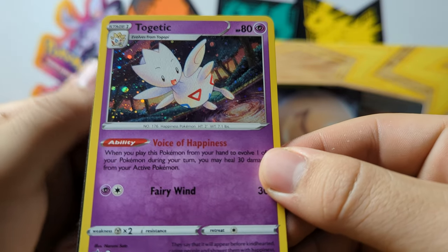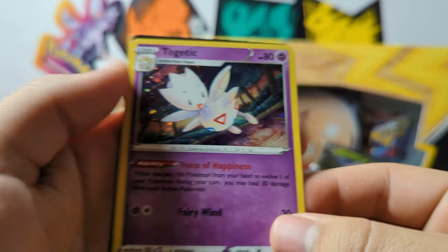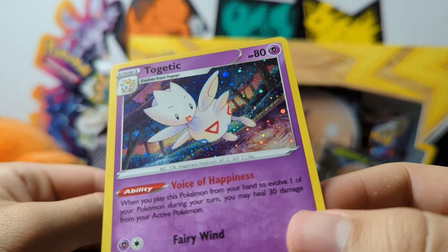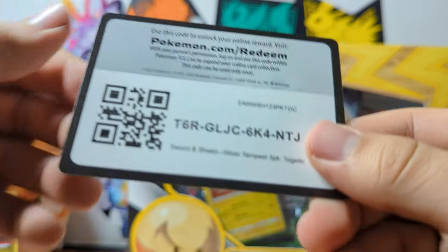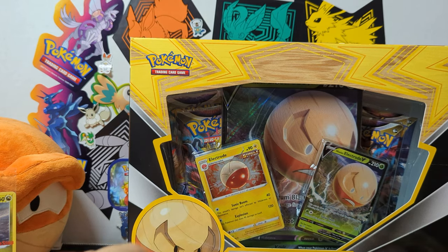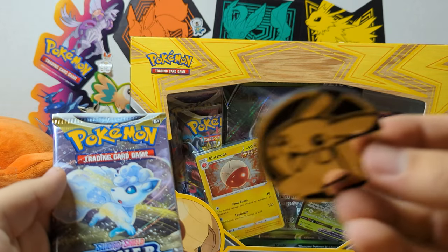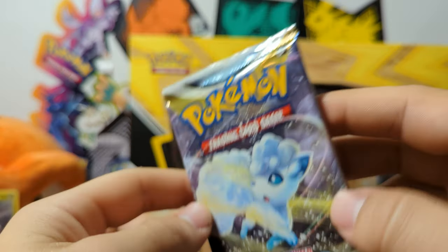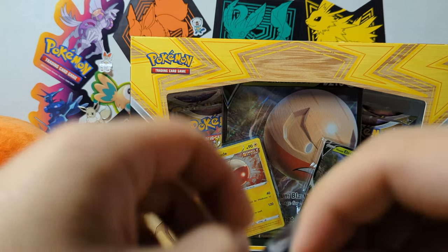Here is the promo for this next blister — we got a Togeatic, Voice of Happiness. Cute little card. Here is the code if you want to get this one. We'll go into our first pack here, and of course we had another generic Pikachu coin, which we'll get thrown in with the others.